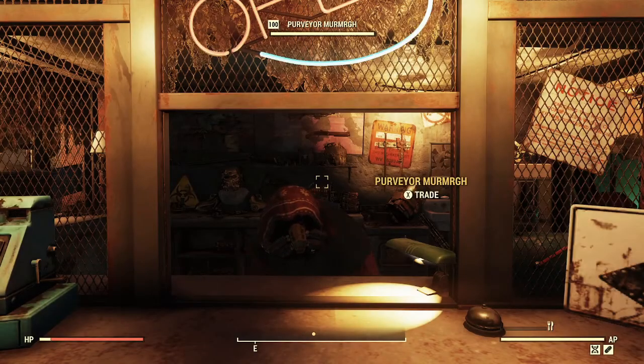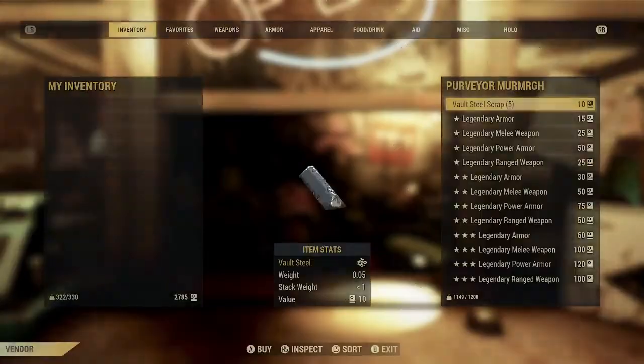Hello, and thank you for joining me. Today we are returning to Fallout 76 to spend another 1000 scrip with the Purveyor on 3-star ranged legendary weapons. And as always, I'll take a few moments to talk about each one — about what makes it good, bad, or indifferent. So let's go ahead and get started and see what the Purveyor has for us this week.